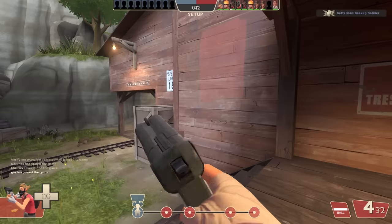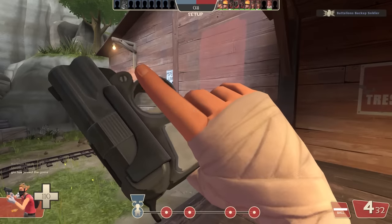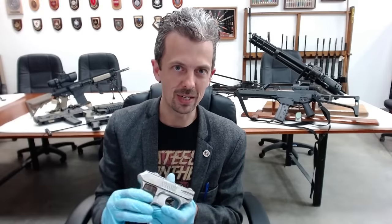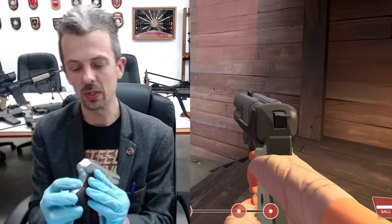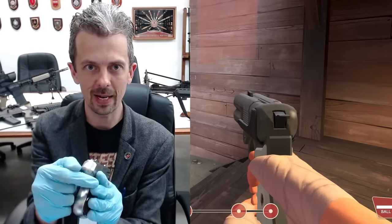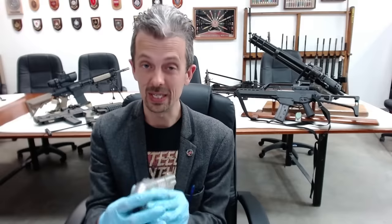Interestingly, the 3D model for the game does actually model this latch on the top without the ears on it for opening it up. It's a surprisingly accurate rendition of the gun. A notable difference is that the gun in the game has a whacking great hammer modelled on the back of it, although it doesn't do anything because TF2. Whereas this is striker fired via that horrific trigger.